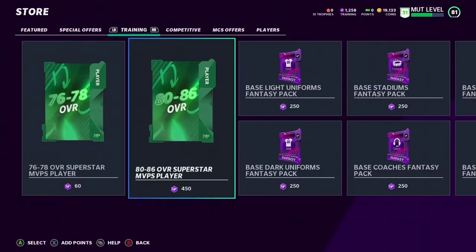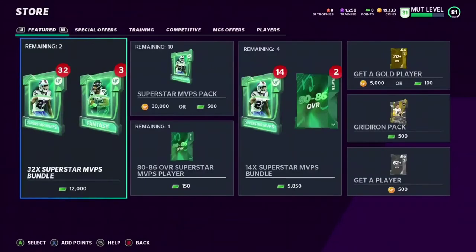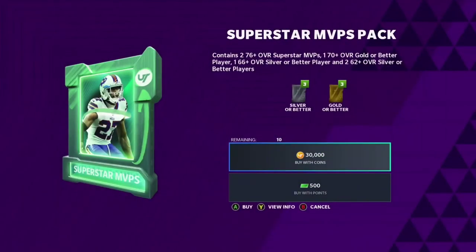The new promo is live. As you can see, we have these Superstar MVP player packs and our first training pack in the store. We've got brand new bundles and brand new packs. This bundle might be the move tonight — I might have to drop a bundle this evening.